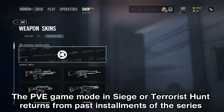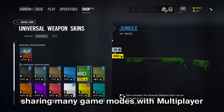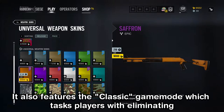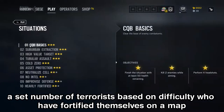The PvE game mode in Siege, Terrorist Hunt, returned from past installments of the series. Sharing many game modes with the multiplayer, it also features a classic game mode which tasks players with eliminating a set number of terrorists based on difficulty, who have fortified themselves on the map.